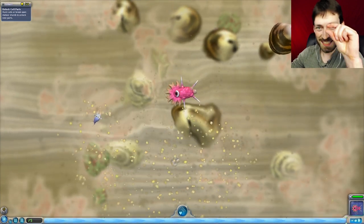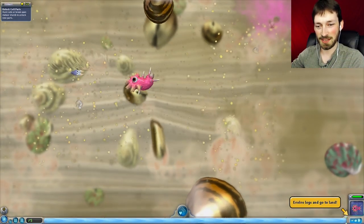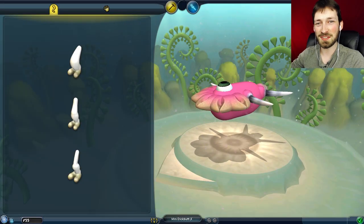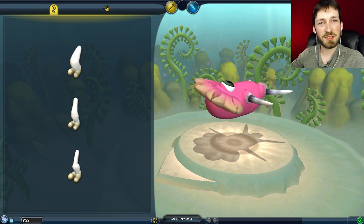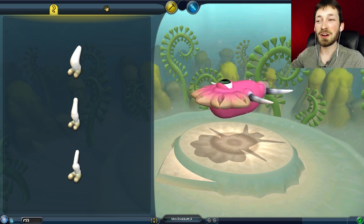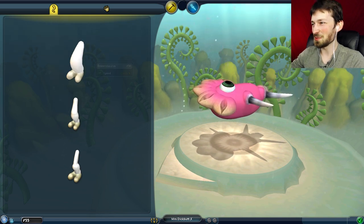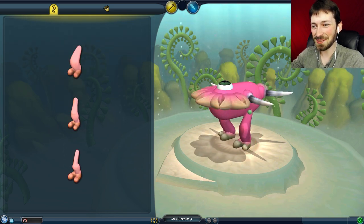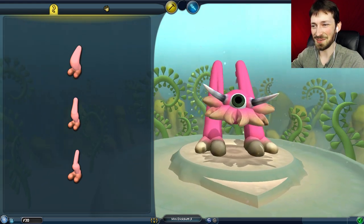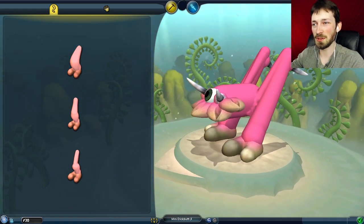We've grown ourselves a teeny tiny little brain, and that means it's time to evolve legs and go to land. You're probably thinking we were a microbial organism - now we need lungs, waterproof skin? No, none of that stuff's important, that's too complicated. We just need legs, and there we go - what a formidable looking creature.